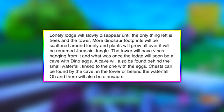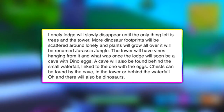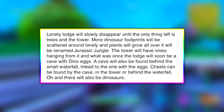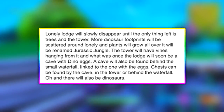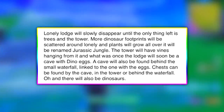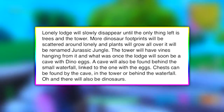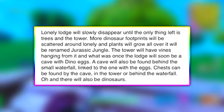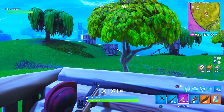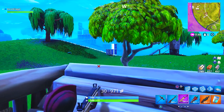Supposedly, Lonely Lodge will slowly disappear until the only thing left is trees and the tower. More dinosaur footprints will be scattered around Lonely and plants will grow all over it, thus naming it Jurassic Jungle. The tower will have vines hanging from it, and what was once the lodge will soon be a cave with dinosaur eggs. A cave will also be found behind the small waterfall and chests can be found by the cave. Point blank, this Lonely Lodge area is going to be Jurassic Jungle.